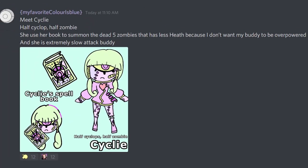The first suggested buddy is from my favorite color is blue. Meet Cycli — half cyclops, half zombie. She uses her book to summon five dead zombies. It has less health because they don't want the buddy to be overpowered, and she's an extremely slow attack buddy. First of all, I really like the design. It's really cute, and I know that this person also made a shop with this buddy, which is pretty cool.